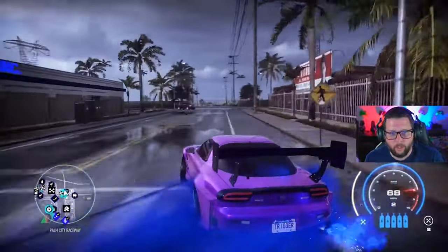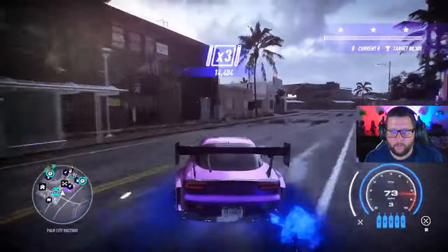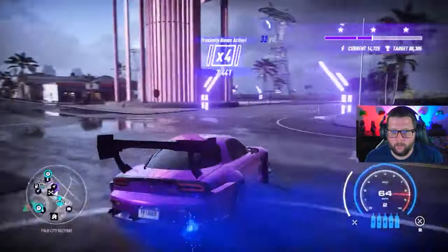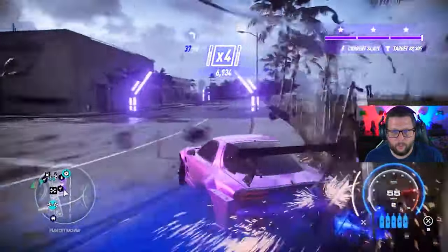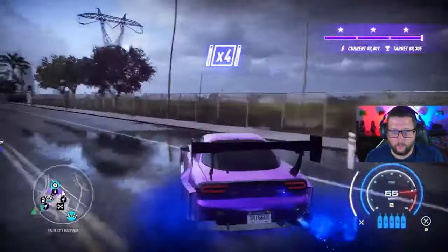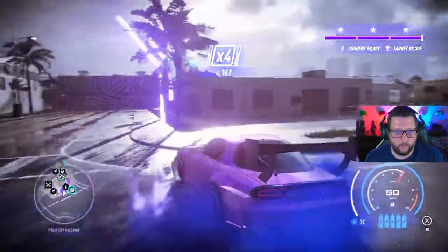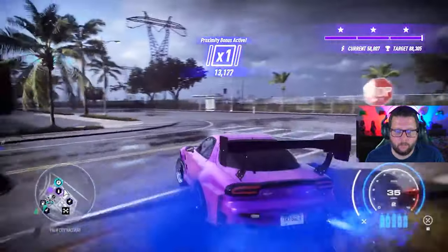Go into it kind of slow with the RX7 — it spins quick. A nice left trigger will make this car transition, which is nice. You don't have to use the e-brake, but if you need it to turn quick you can e-brake it.